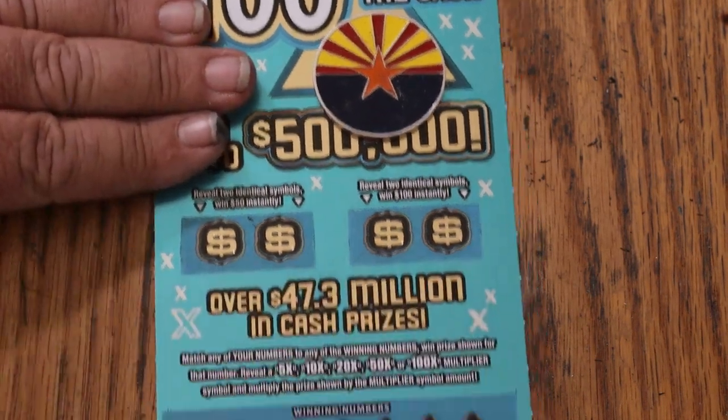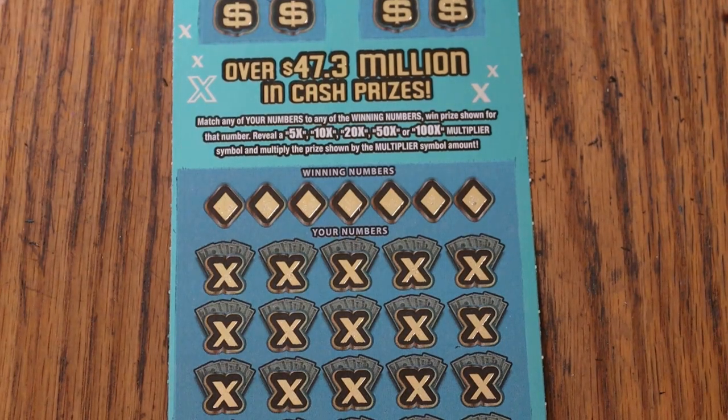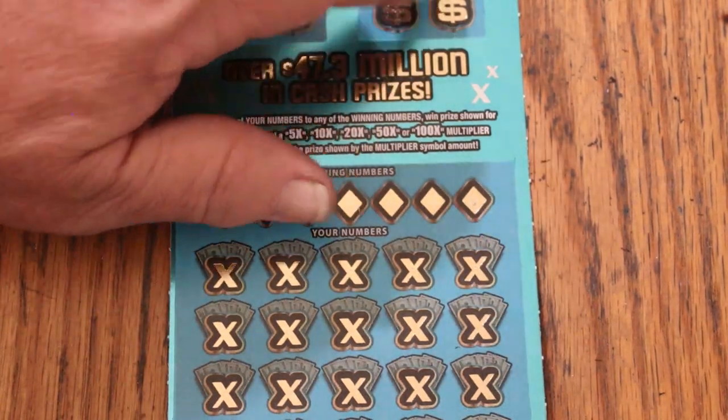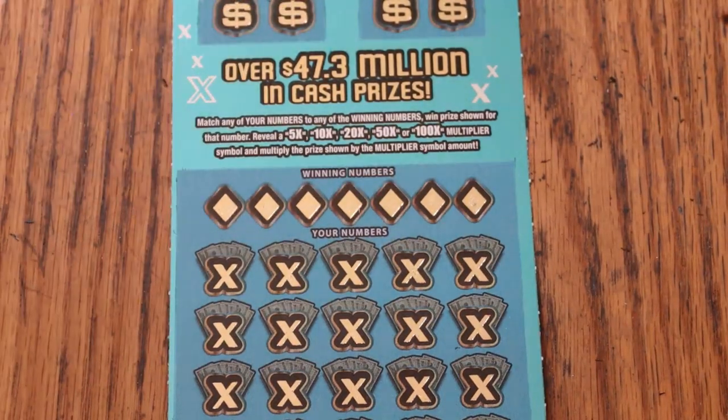It is a match-your-number game — match your number to the winning number. Find the multipliers for 5, 10, 20, 50, and 100, and win accordingly. Bonuses: two identical symbols will get you a 50, and two identical there will get you a 100. Odds are 1 in 3.05.